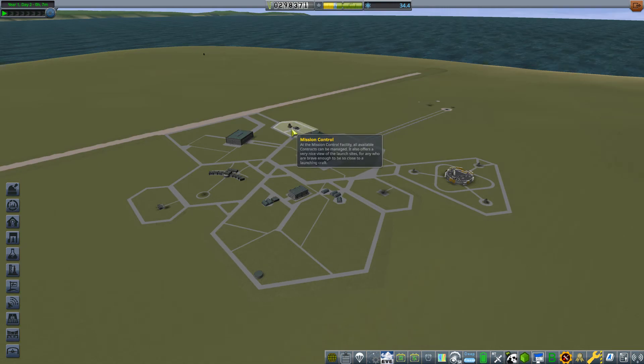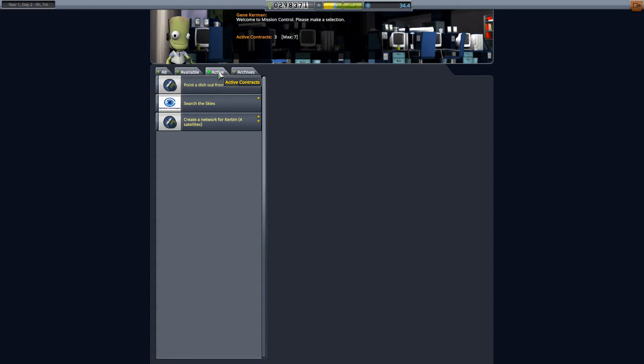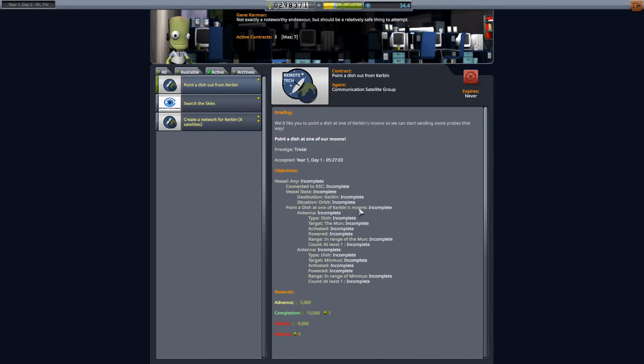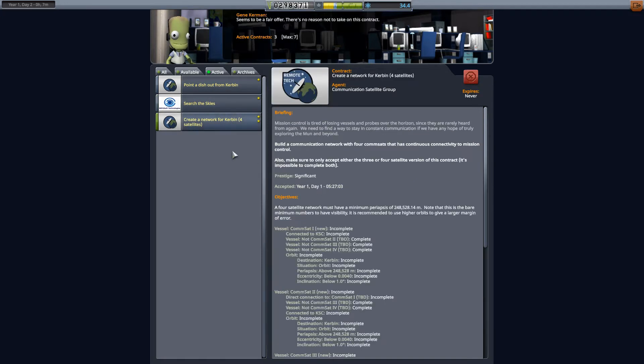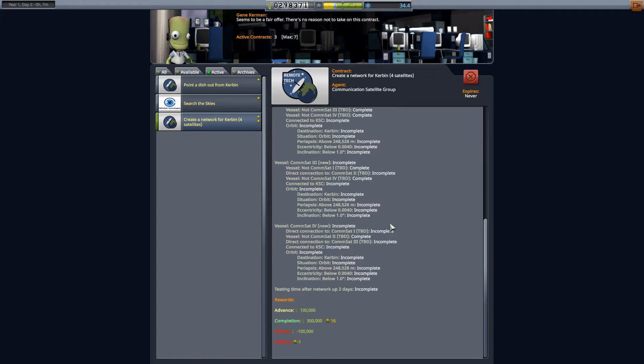Let's just jump into mission control and review the contracts we have at the moment. Point a dish out from Kerbin — that'll be something we have to do at some point anyway. Search the Skies is ongoing, that will just take forever. But here is the important one: Create a Network for Kerbin. We need commsats — we need at least four commsats for this network. We've got to put up four different satellites and have them working as a commsat network so we can communicate back to the KSC from more or less anywhere in low Kerbin orbit. 300,000 funds for doing it, and it will help to actually have the ability to communicate properly.